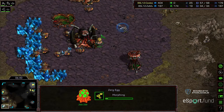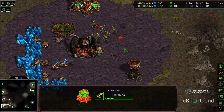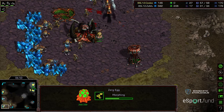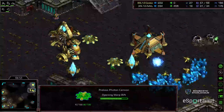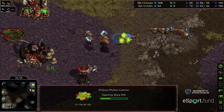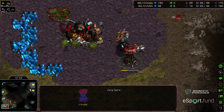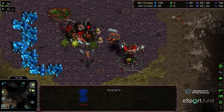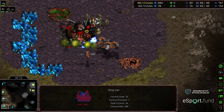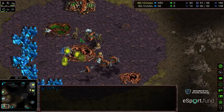Zealots now marching into the main. Five Mutalisks being produced — they might be able to clean this up, but not before a lot of drones die. Jess very intelligently going after that gas. In the main, some photon cannons to try to provide some defense against those Mutalisks. Probably going to end up losing that proxy tech as soon as it's spotted. Zealots — are they going to split? Some working on the spire, some working on the lair. It looks like that spire is certainly going to get taken out, the lair might get taken out as well. And I believe Jess has won it, because that lair is going to go down.